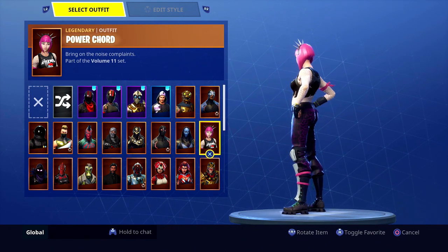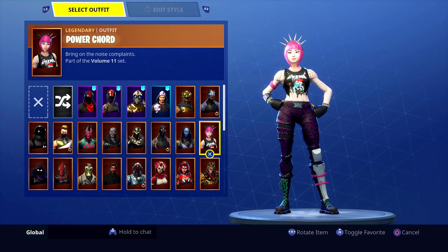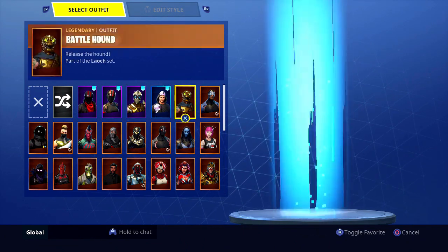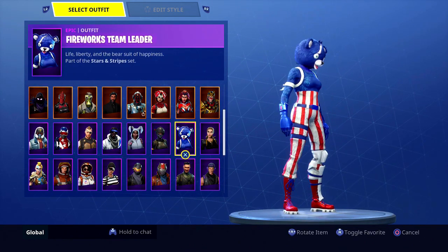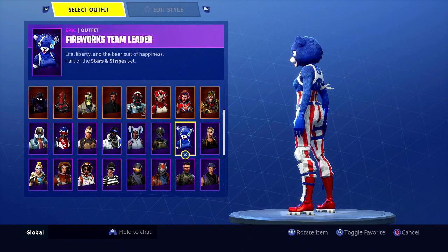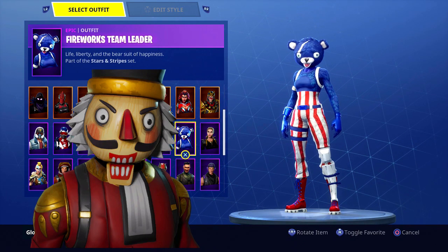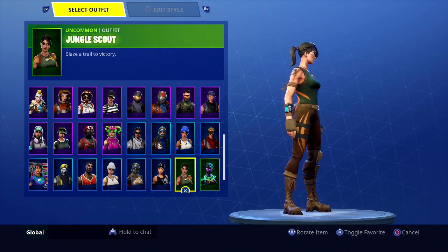Skins like Power Chord have spikes hanging out from her head — that's going to be really bad for peeking and may even stick through walls. Battle Hound with his big head is another good example, as is Fireworks Team Leader with that humongous bat head. Crackshot may also be a little bit bad for competitive, even though not a lot of people have it.